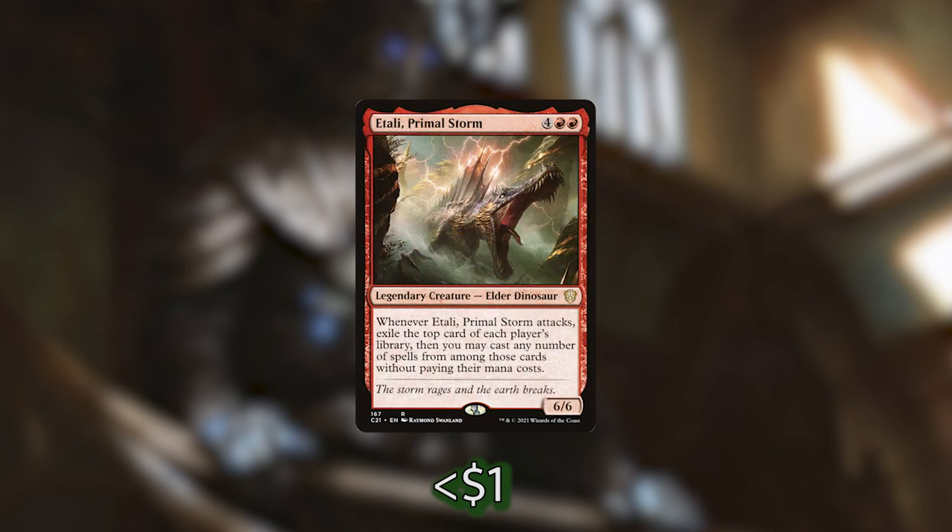We've also got Etali, Primal Storm, which is probably one of the stronger creatures in the deck. Every time Etali attacks, we exile the top card of each player's library, then we can cast any number of spells from among those cards without paying their mana cost. This is even better than Gonti — we get cards from our opponents and then get multiple Pact Boon triggers making a bunch of treasures. This card swinging is going to net us 3 treasures, and that's a ton of ramp.